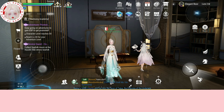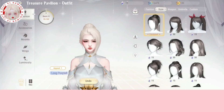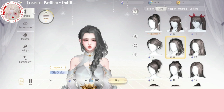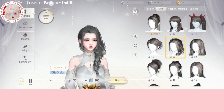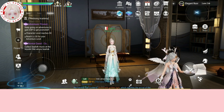So here's the trick. I'm going to show you the hair that I currently have and the hair that I want to unlock. I want to unlock this side break. As you can see, I haven't unlocked it yet. Now you want to go to your inventory and use the aesthetic voucher.